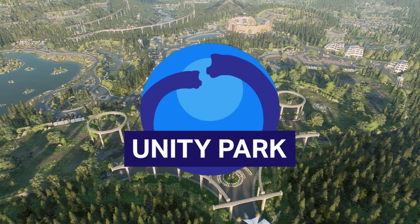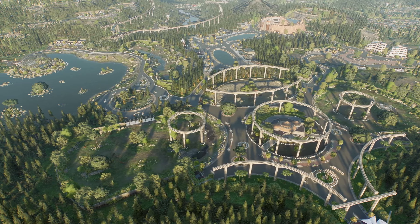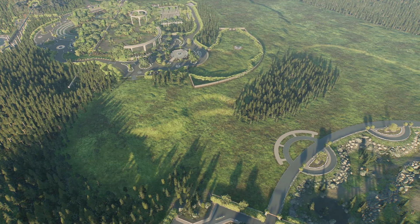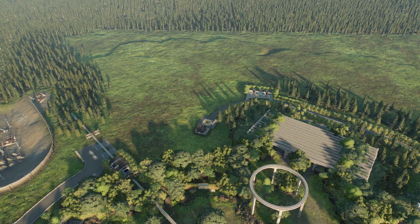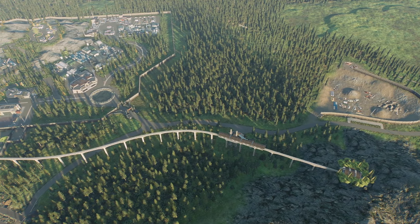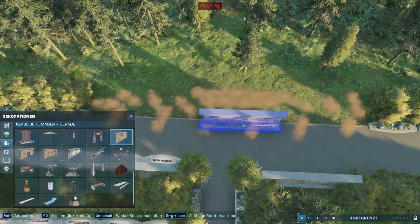Hey guys, Legion here and welcome back to the finale, the last episode of Unity Park. In this video I have a huge task: to finish the entirety of this whole park and all of the areas that aren't filled out yet — like the area between my Euteranus habitat and Caesar's Iguanodon habitat, the area behind my habitat, in between my habitat and Python's construction site, the area behind Python's construction site habitat, and connecting between his facility build and Tommy's build in the back.